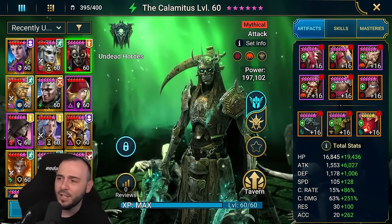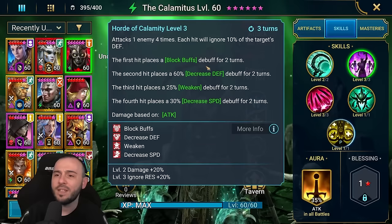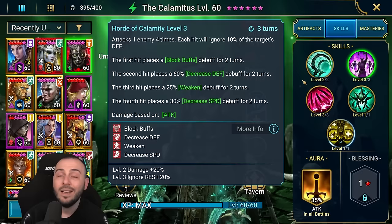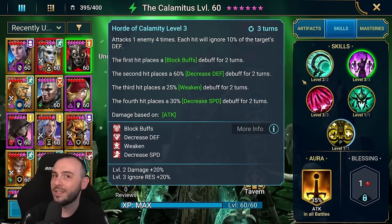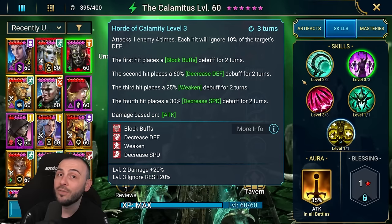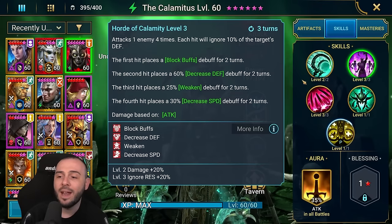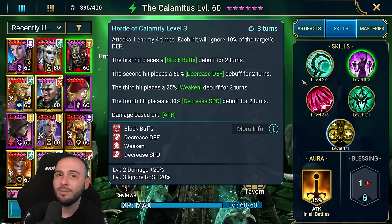With Calamitus, my issues with the champion: the A1 is pretty good, nothing to complain about. On the A2, I would up the multiplier, and I would change the order of how the debuffs are placed. The first and second hit should have a chance to land defense down and weaken, because then you're getting those debuffs first and the rest of the hits could deal more damage. On the third and fourth hit, the champion has a chance to place decreased speed and block buffs. That's how you want to maximize the potential of the skill.